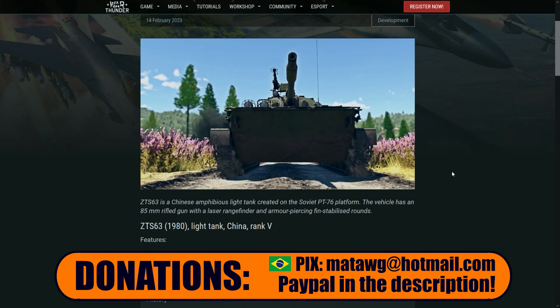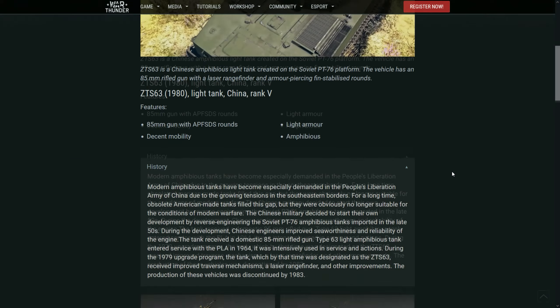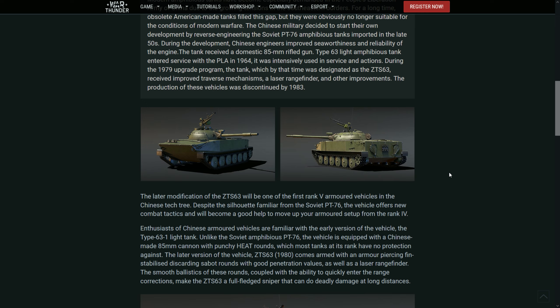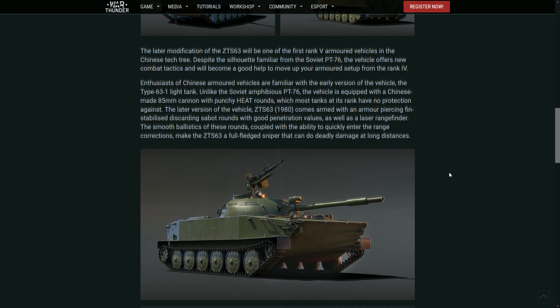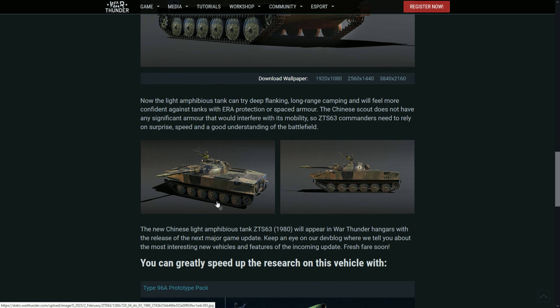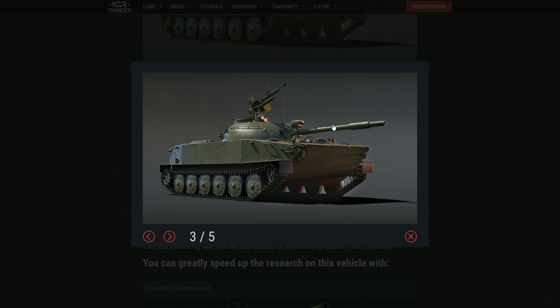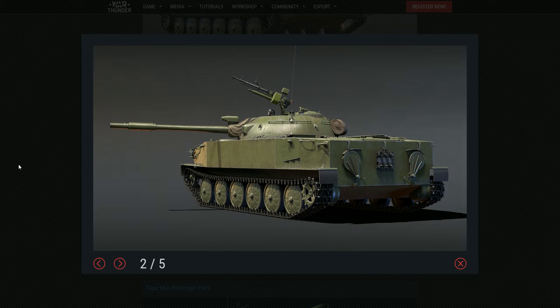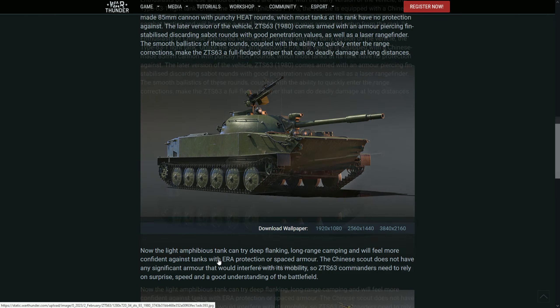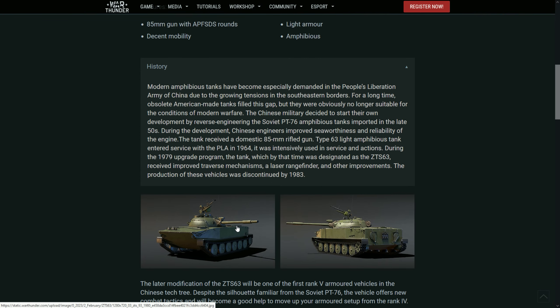It is the same tank that we already have as the Type 63-1, but it is a 1979-1980 modernization of it. The main differences between the Latak 3 variant and the actual variant we are going to get is the laser rangefinder, especially — you can see it right here. And also with the cannon, which is also just an 85mm better gun from the PT-76. They just modernized that, apparently.